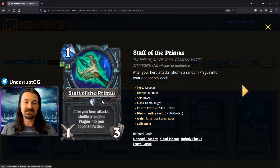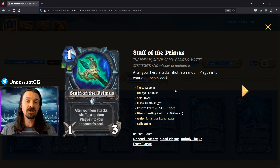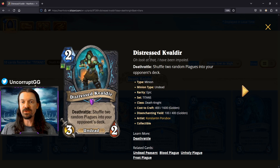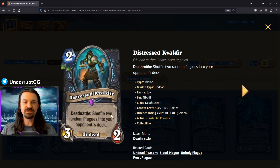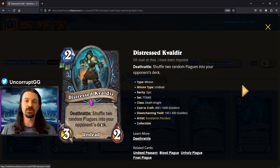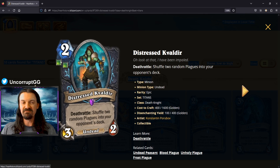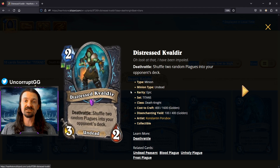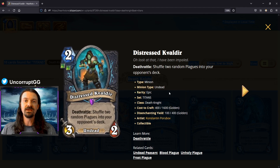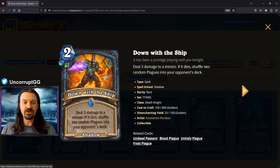As a standalone card, Staff of the Primus isn't very good and I don't expect it to see play on its own, but it is going to be a key component of the plague package overall. Next up is the Distressed Cavaldir, a two mana 3/2 with deathrattle: shuffle two random plagues into your opponent's deck. It's also an undead minion.